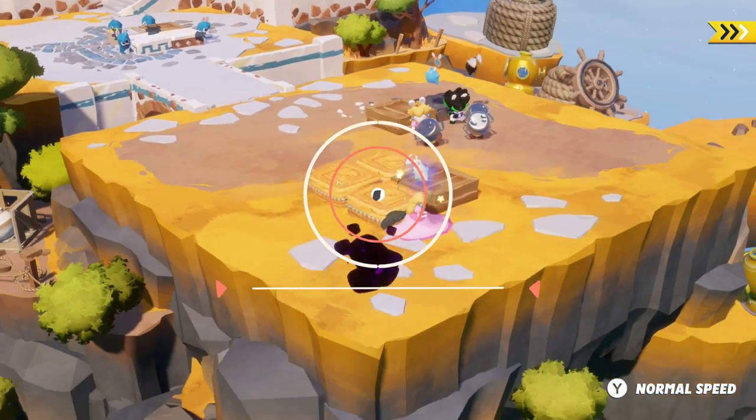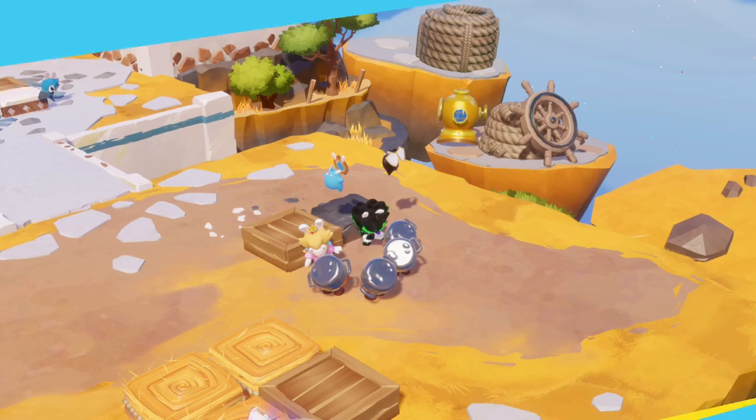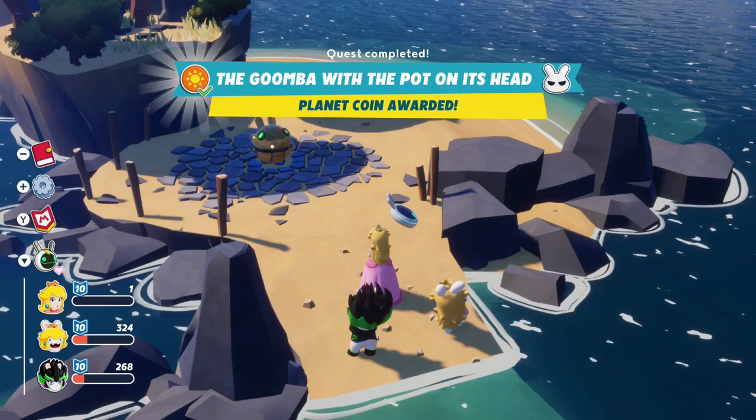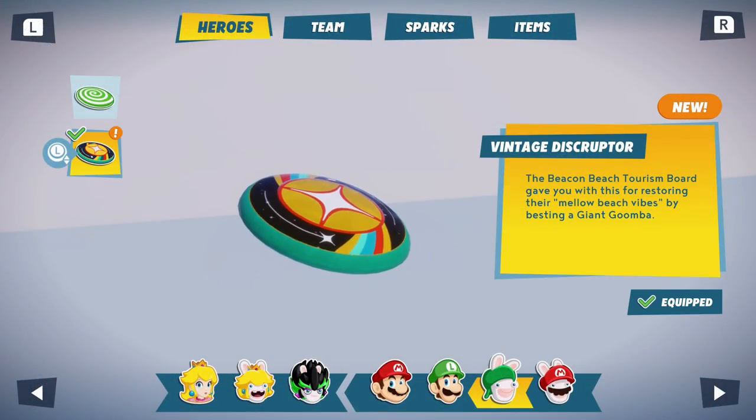Hey everyone, this is Angel for Alex Gaming with a brand new video for Mario Rabbids Sparks of Hope. In this video I'm gonna share with you some tips that helped me complete the Goomba with a pod on its head side quest, that will grant you one Planet Coin and also unlock the Vintage Disruptor weapon skin for Rabbit Luigi.